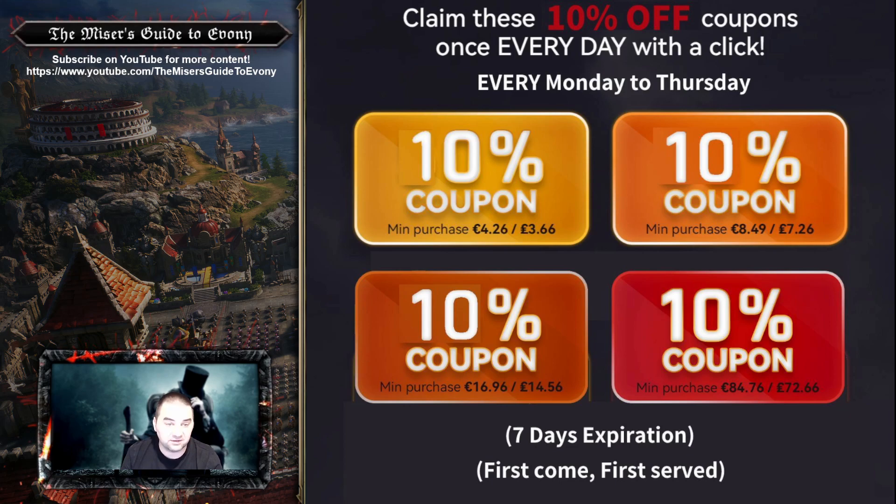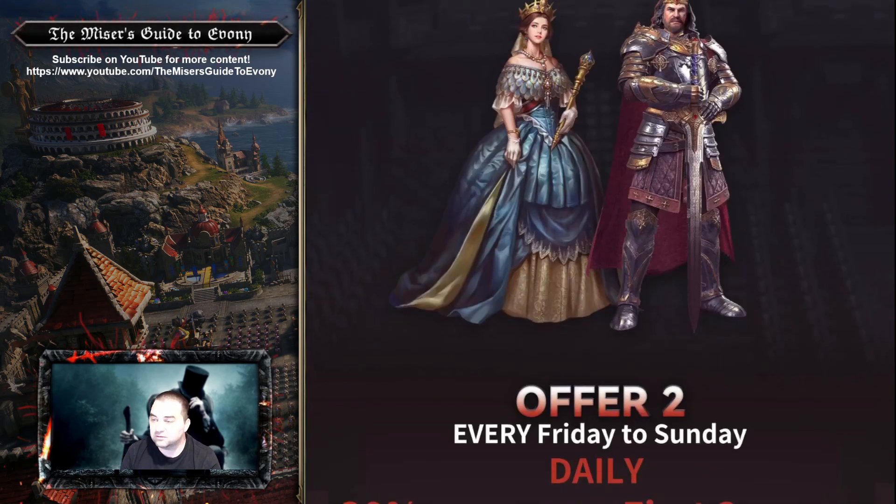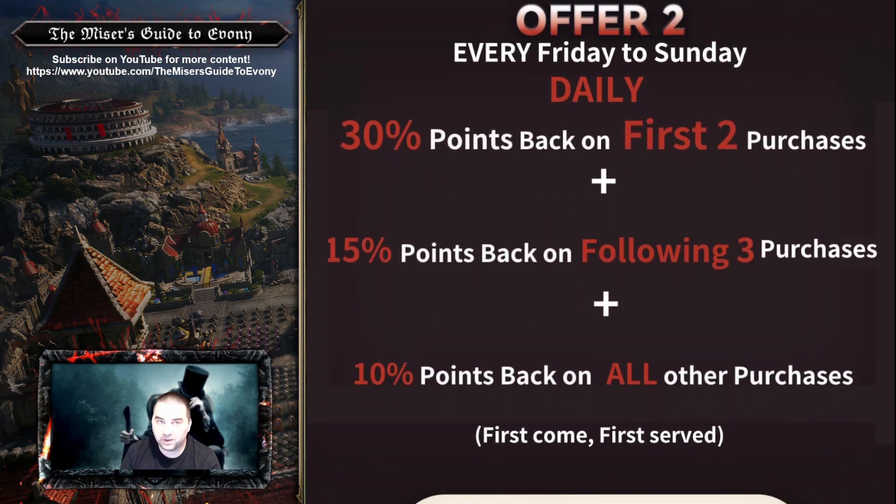On weekends, it's all about the cashback. Friday counts as a weekend for the campaign, so weekdays are Monday to Thursday and weekends are Friday to Sunday. You will get 30% Huawei points as cashback on the first two purchases that you make in the game, then 15% points back on the next three purchases, and then 10% on everything else that you spend for the day.